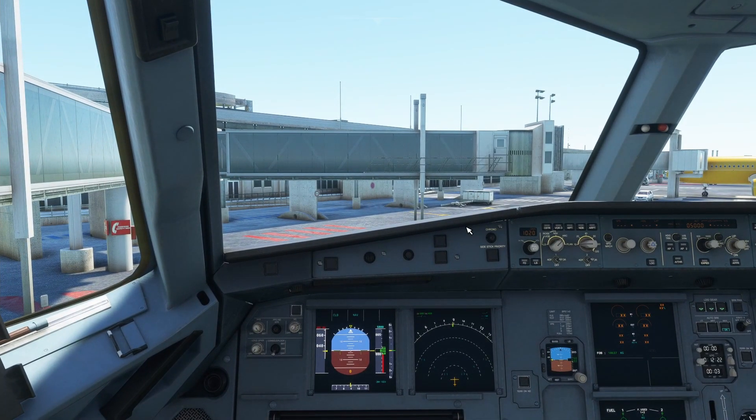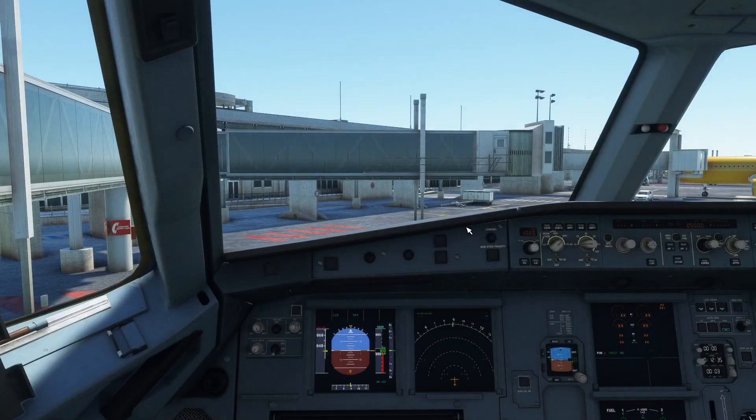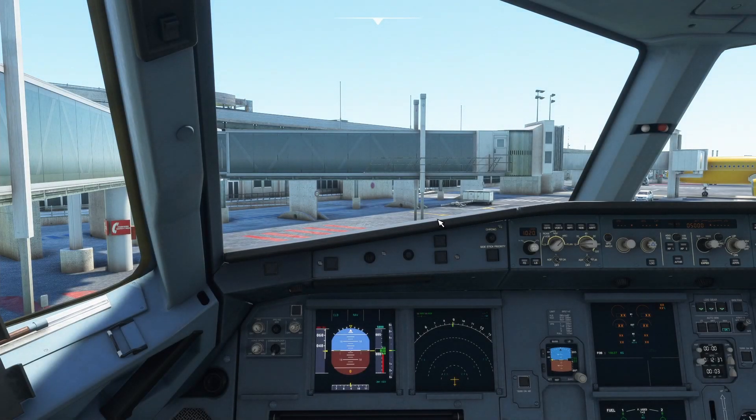Today I'm going to fix that because I've noticed a lot of people in the Microsoft Flight Simulator community do not have the A320neo — or at least not the FlyByWire version. I'm pretty sure the A320neo comes in the default version, so I'm going to show you how to get the FlyByWire version now.